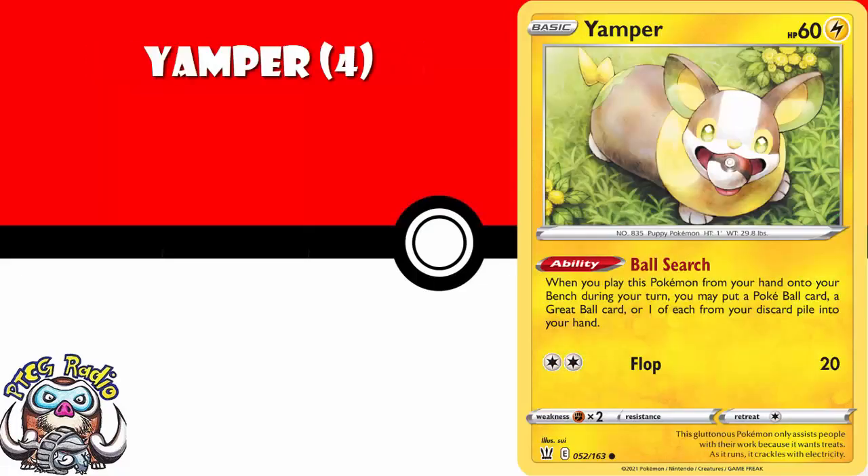Yamper — I think you need two to four of these, and I know that sounds a little silly. Yamper's got an amazing ability that lets you grab a Pokeball and a Great Ball from your discard and put them into your hand. Even without a good Bolt-on, this seems like one that could really end up being pretty good in a whole bunch of decks.